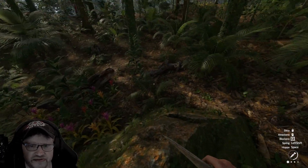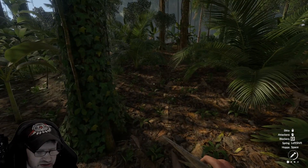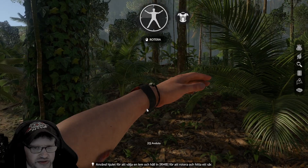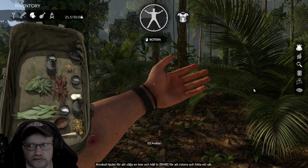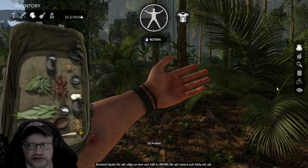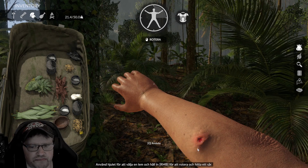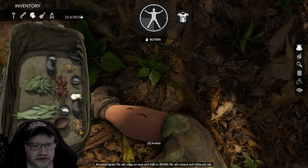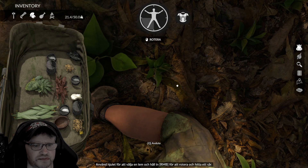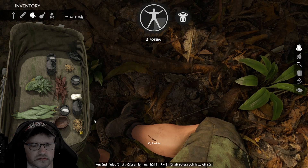Follow the road — the yellow brick road! Let's do that and see if we can pick up some much needed stuff. I need to bandage this wound and I have no bandages. I haven't found that plant yet. This is why you're not supposed to walk around with shorts in the jungle.